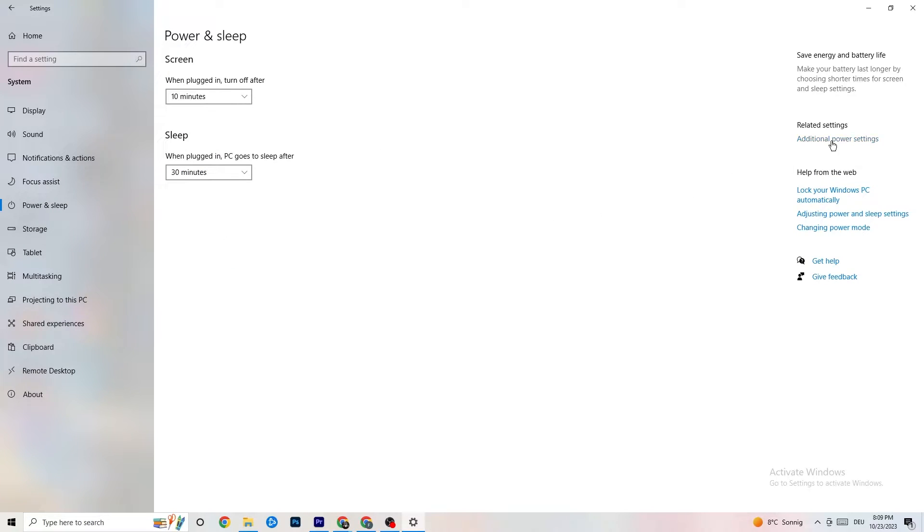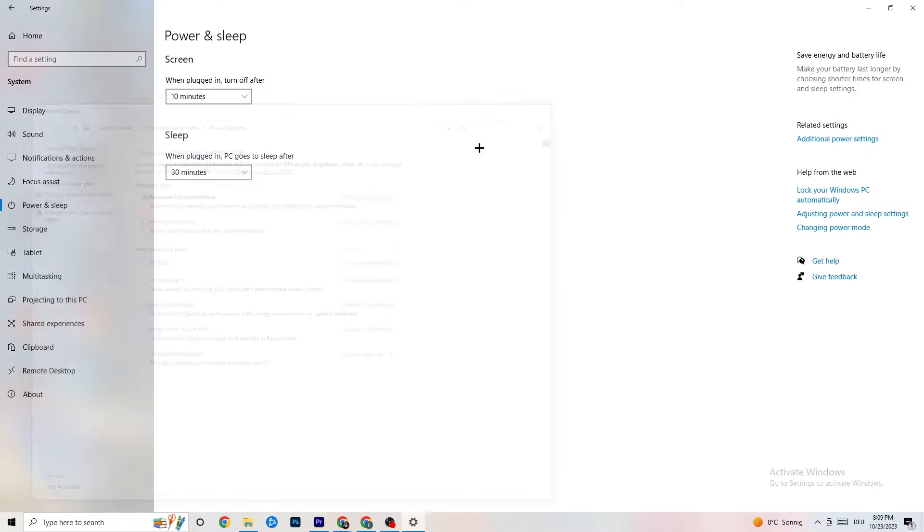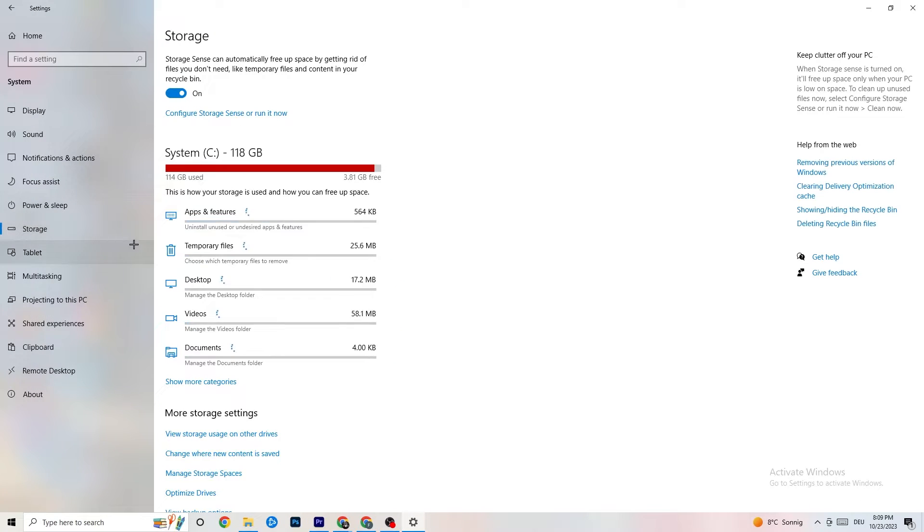Then click on 'Power and Sleep' and go to 'Additional Power Settings.' Try both 'Balanced' and 'High Performance' to see which works better for your system. For me Balanced works, but sometimes High Performance is better — just try which one works best with your game.